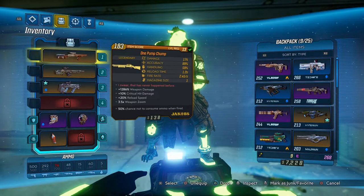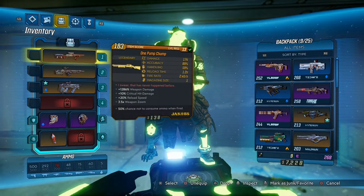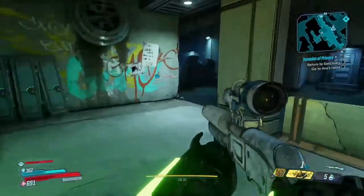Let's do a quick little overview. The One Pump Chump: damage 174, 89 accuracy, 59 handling, reload time 1.2 — that's pretty quick — 2.45 fire rate, magazine is one. 1286% damage, 10% crit hit damage, 20% reload speed, 3.5 weapon zoom, 50% chance not to consume ammo when fired. Pretty sweet.